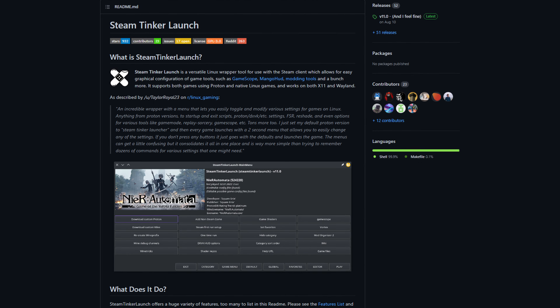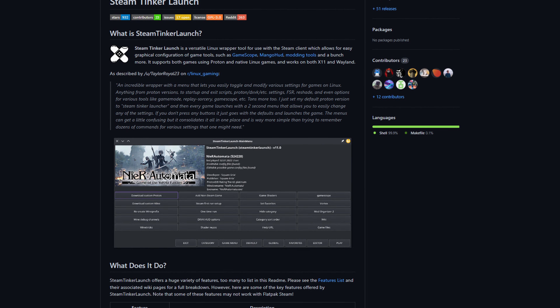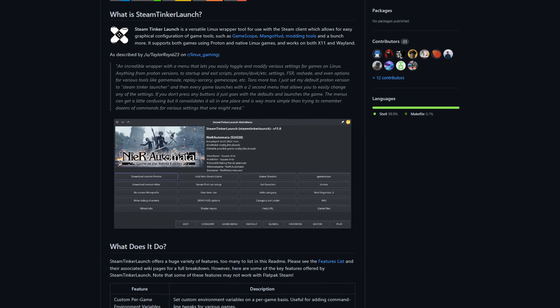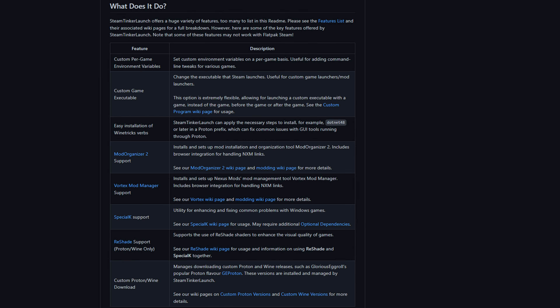Steam Tinker Launch is capable of doing many, many things. I would suggest going to the GitHub page and reading up on it, because you have to go there anyway. There are some highlights listed already: custom per-game environmental variables without having to use the command line or defining launch arguments, and custom game executables which change which executable Steam launches — just in case you have a game with a mod launcher or a custom launcher.